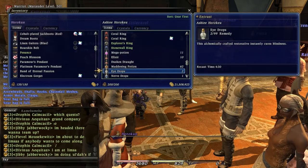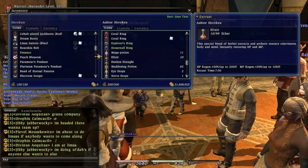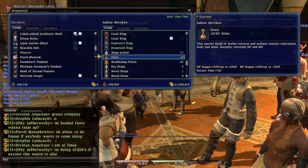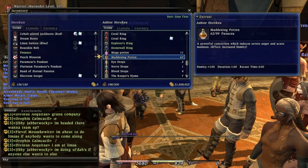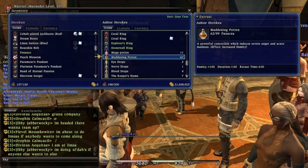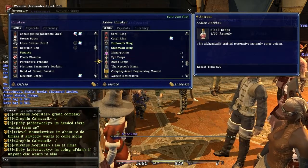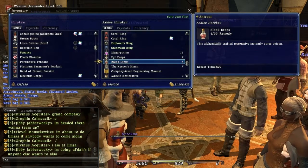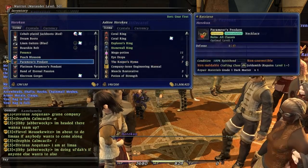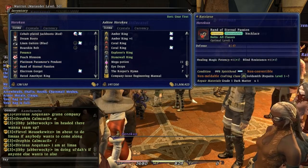That will give me a lot of room, but that doesn't save me from the fact that I'm a total pack rat no matter what, so I'm sure I'll fill it up with some other thing, even though I have a plentiful amount of spaces after this. I'll probably save these IA drops just because they're there and I don't want to waste them.